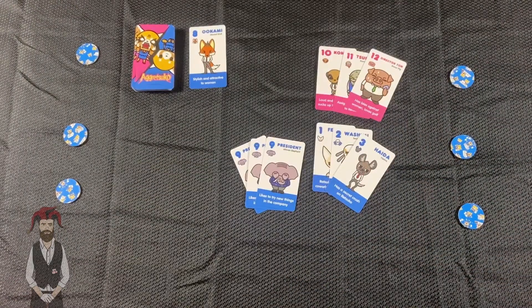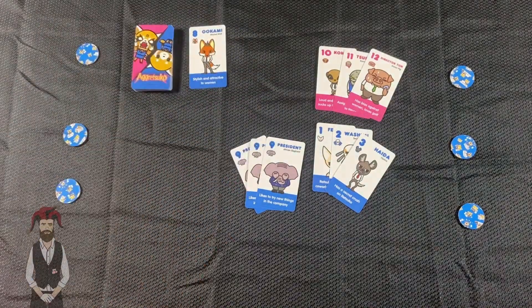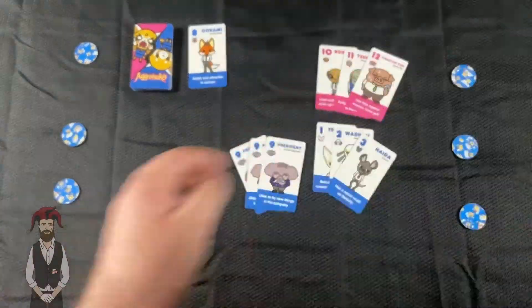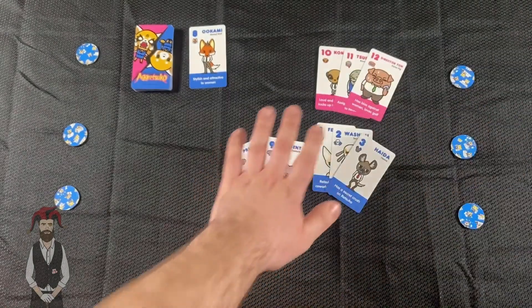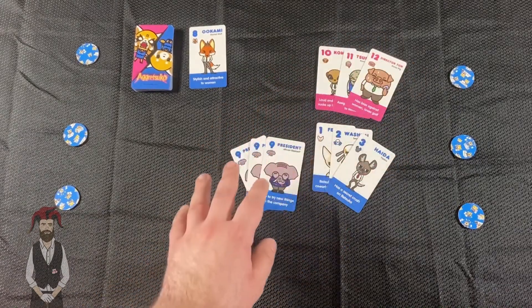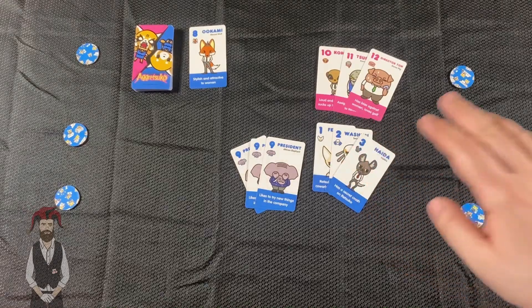Let's walk you through a turn. You draw a card — we drew this 10 — and then you would play your sets and sequences. You don't have to if you're not able to, but you're really trying to get rid of all of your cards, because getting rid of all your cards is how you flip over your tokens. This is your shared workspace, where you play them and can manipulate the cards already there however much you want — it doesn't matter who played them or made the sets. The only stipulation is you must have at least three cards in every set or sequence.